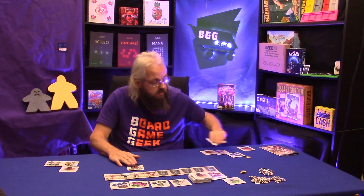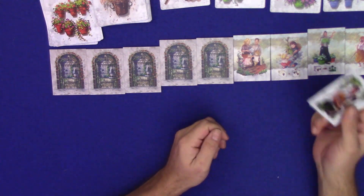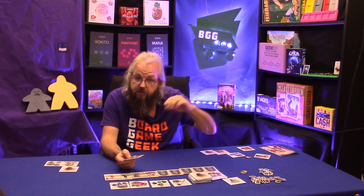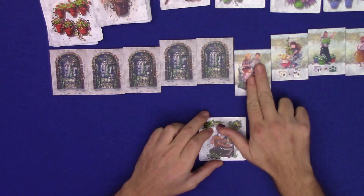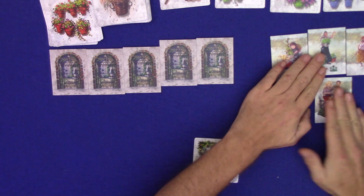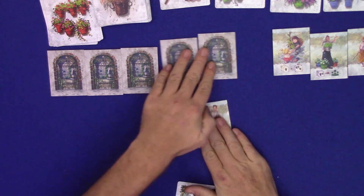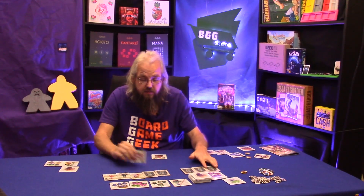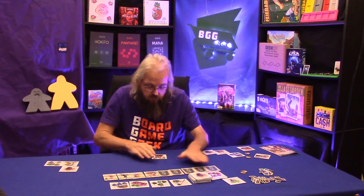We'll start with the guitarist. You can choose to play it right away or hold it for later. When you play the guitarist, you take one coin from the bank if available and place it in your play area. Then you can move the visitors two spaces in either direction you choose — two spaces to the right or two spaces to the left, sliding the other tiles into that slot. Remember, this is the end-of-round timer, so you might want to adjust it. If it gets to the first slot, it ends the round.